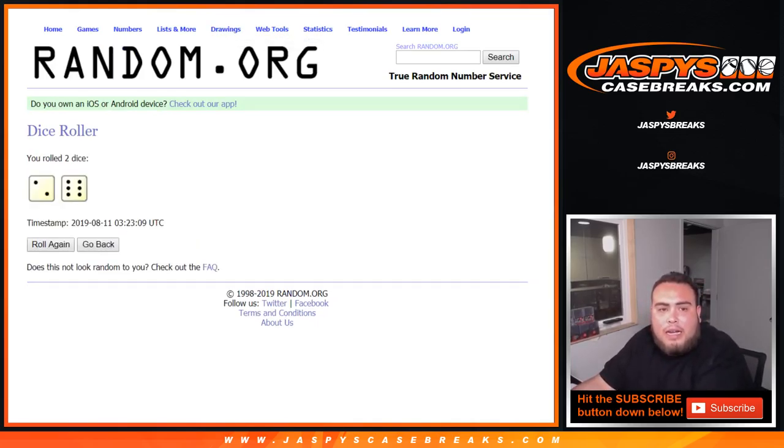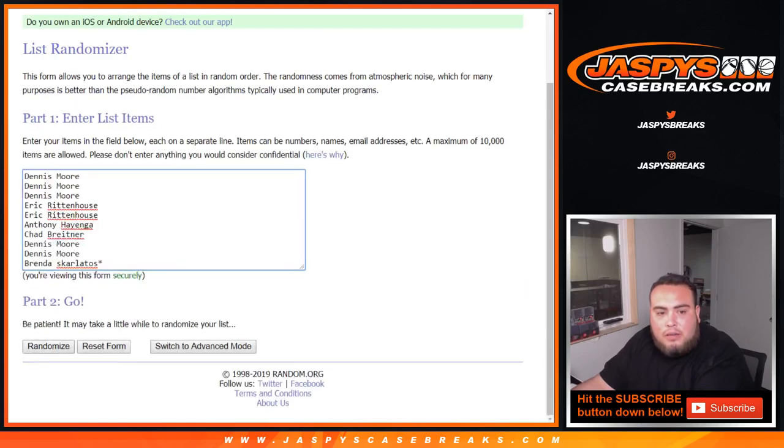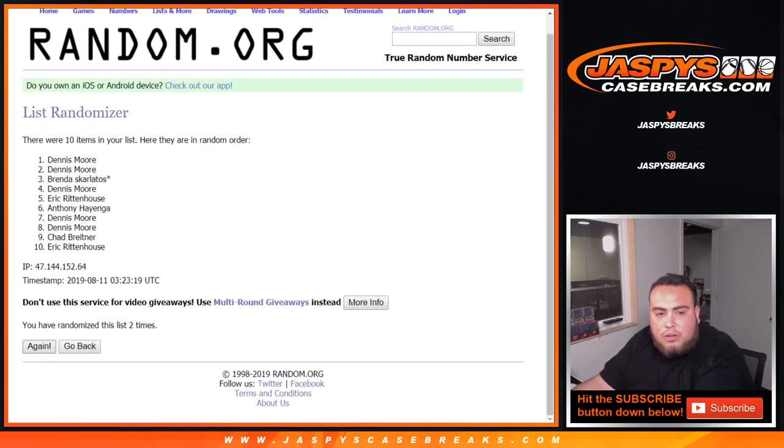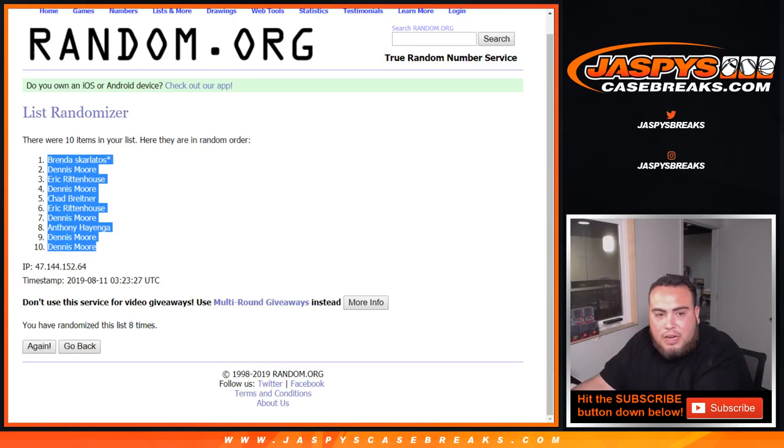2 and a 6 — 8 times, good luck. Rolls it 8 times. 8th and final time — 8 times, Brenda at the top down to Dennis.